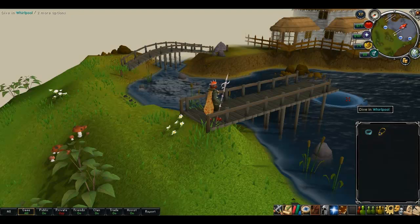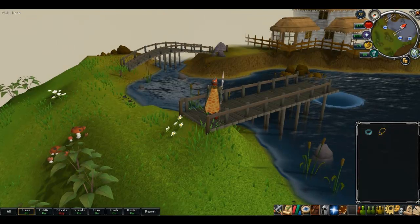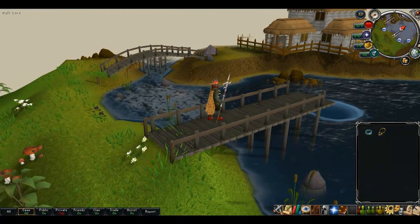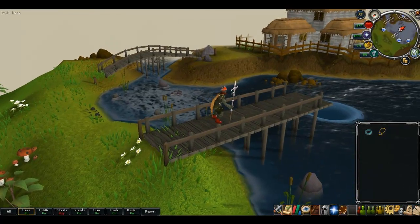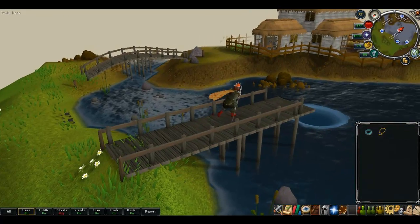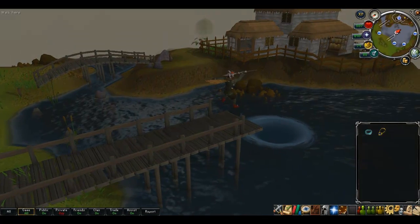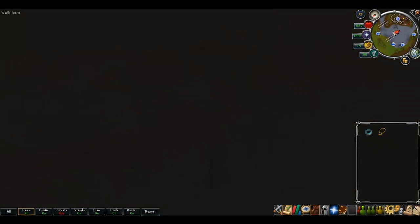The final option, which I don't really recommend, is to go to the Barbarian Outpost. The quickest way to get there is to use the games necklace to teleport straight there, and then by diving into the whirlpool you'll arrive right in the Ancient Cavern.